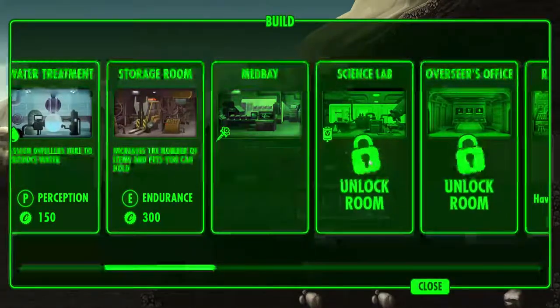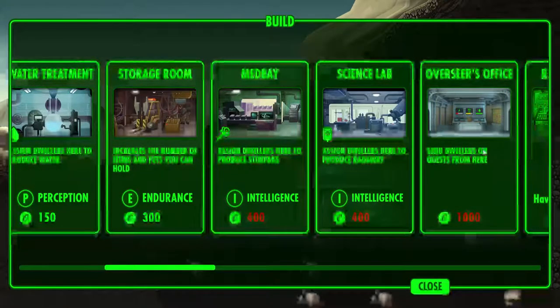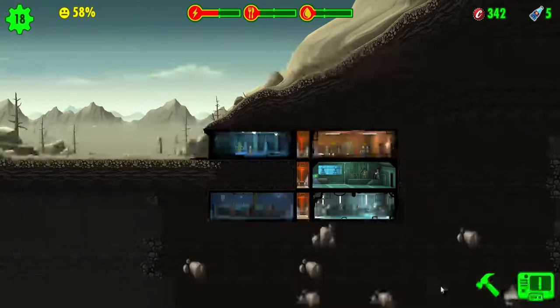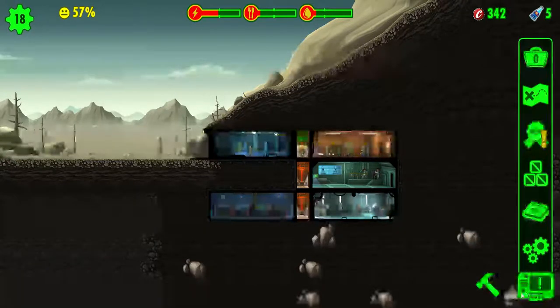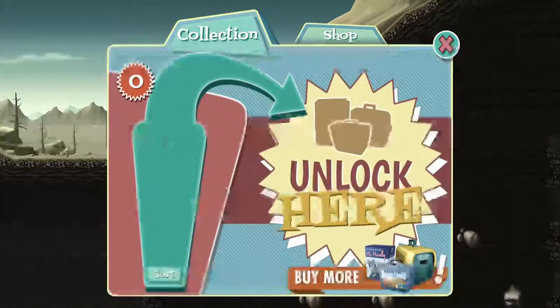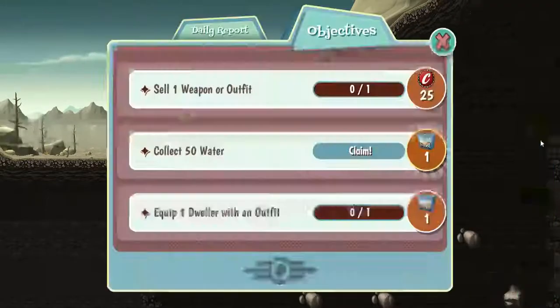We have unlocked the Med Bay, the Science Lab, and the Overseer's Office. We don't have enough caps for any of them. The Med Bay is where they make Stimpaks, the Science Lab makes Radaway, and the Overseer's Office is where you can send dwellers on quests. We need a thousand caps to do that, so hopefully we'll get a bunch of caps. Oh, but he got a lunchbox, didn't he?